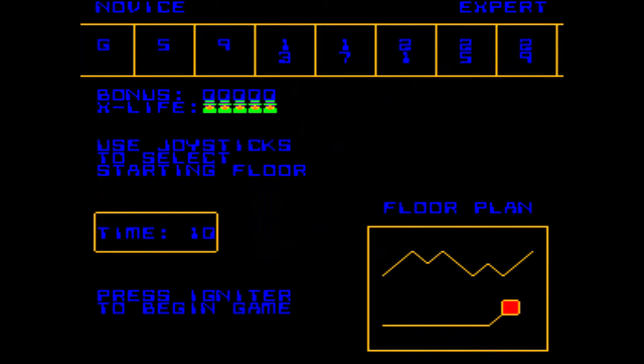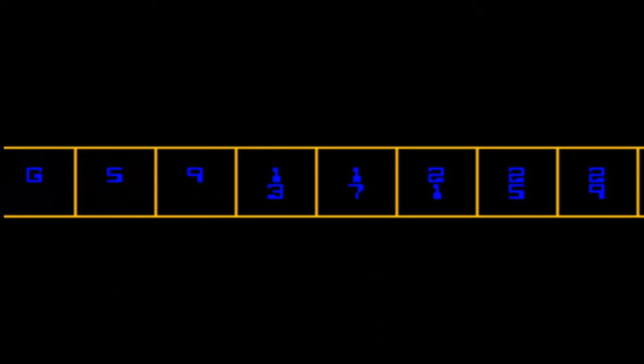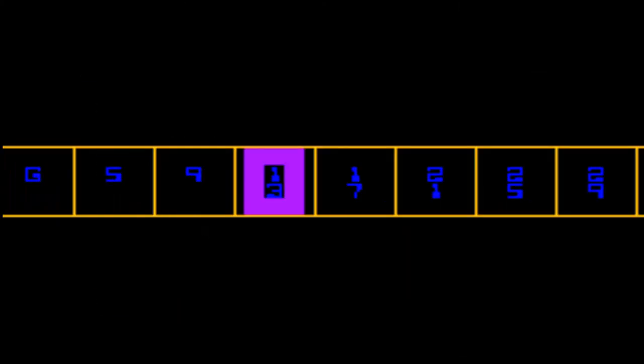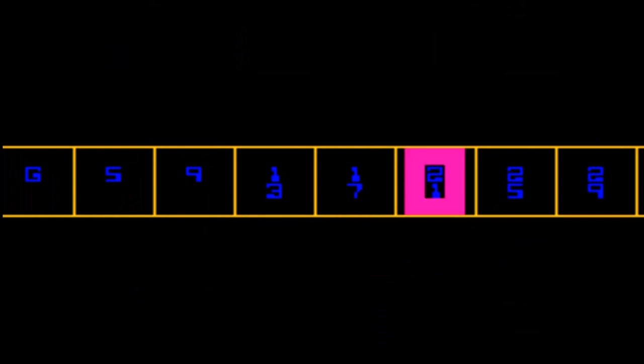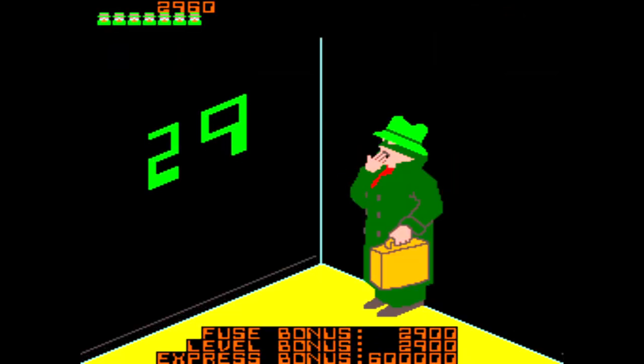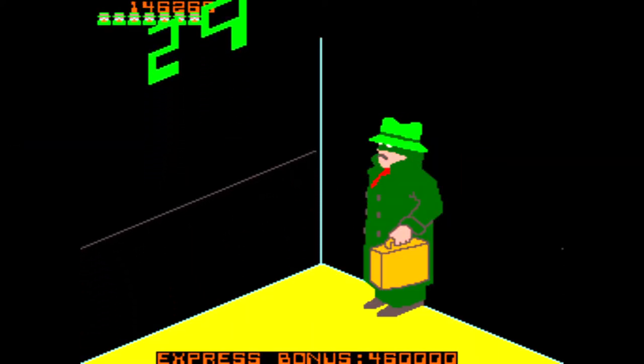The game begins with a level select screen. You can choose to begin on the ground level, level 5, or level 9. Although if the previous game ended on a higher level than level 9, you will be able to begin on a level higher than 9, although you can't begin above level 29. You will earn an express bonus for beginning on higher levels, although you will only earn the bonus if you clear the first level you select.